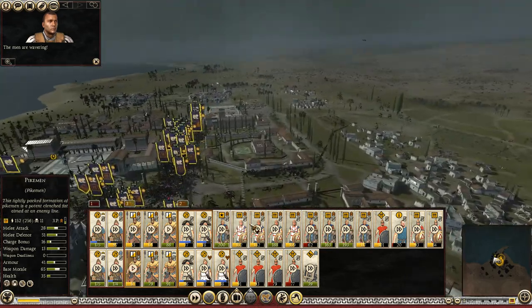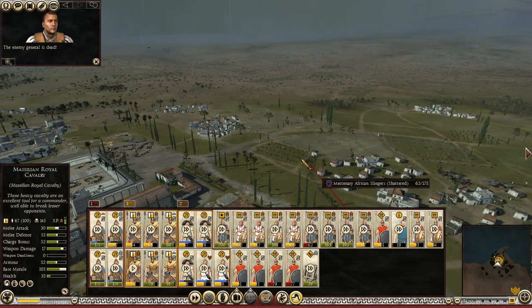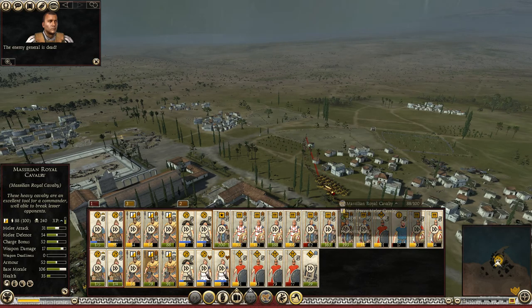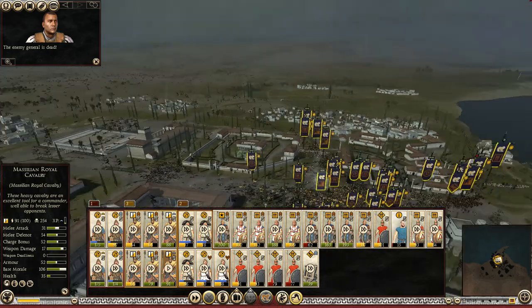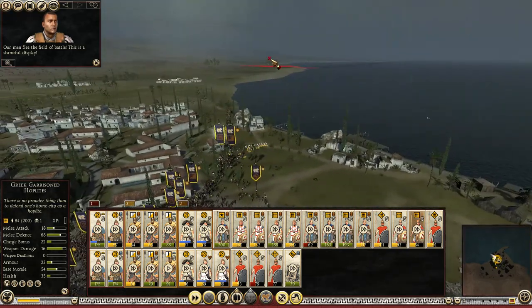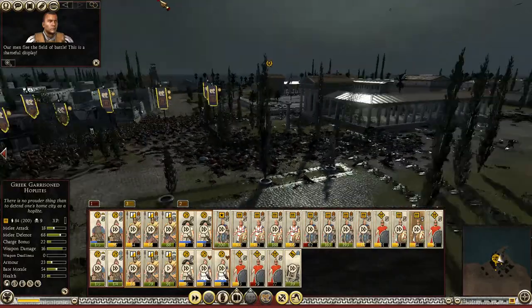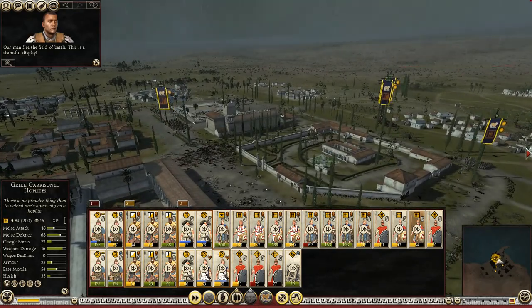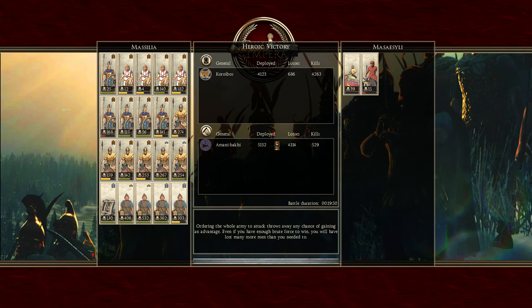We can't let this many of them get away. Every cavalry unit should be on the job. The archers have definitely taken their toll over here. You'll quit the battle — it's a heroic victory somehow. We lost about 680 men for just about wiping out another Masai Sani army. We should be able to recover our losses rather quickly.